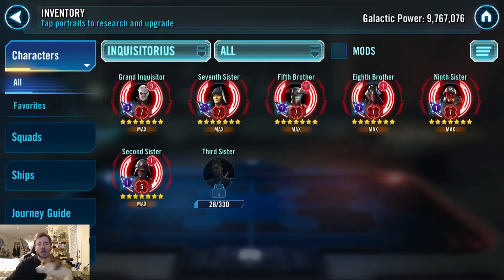First I want to take a look at a couple things I finished off since last time. I was working on Inquisitors, getting them ready for the Third Sister mission, and as you can see I do have them ready. I got the top five at Relic 7. I have an Omicron available, but I'm not really a big Territory War Omicron guy — those ones are useless so I'm not applying them. So far we've got 28 shards of Third Sister; my guild is not flying through it, but we are getting some. For the very first one we only had one shard, and in the past couple we've got just over 10.